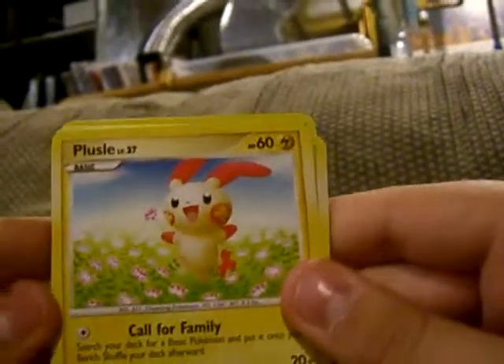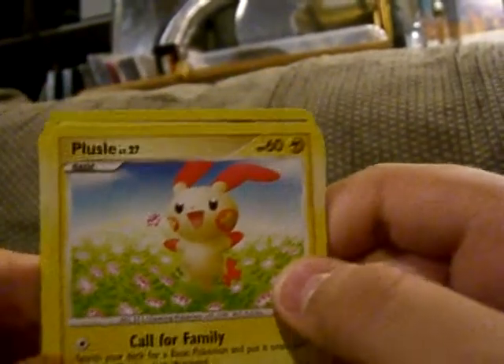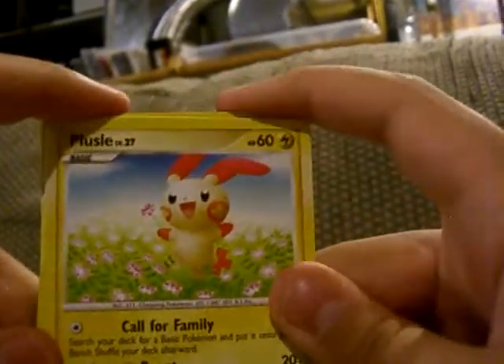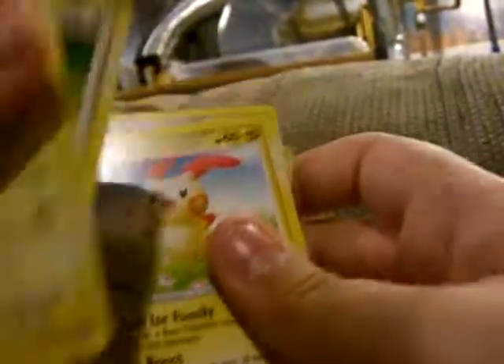This time it's an Earth Holo and — oh! Plusle! That looks really cute. He or she is running around in a flower garden. Yeah, that's pretty cool. So I got a Zapdos and a Plusle — that's really cool. I will see you next time. Bye.